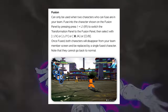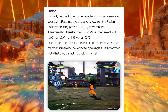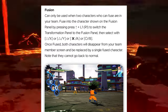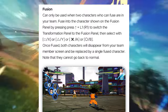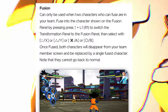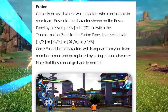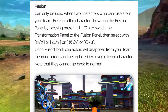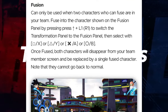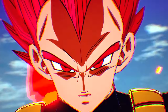Fusion can only be used when the two characters who can fuse are in your team. Fuse into the characters shown on the fusion panel by pressing up plus L1 or R1 to switch the transformation panel to the fusion panel, then select with square, X, triangle, Y, X/A, or circle/B. Once fused, both characters will disappear from your team and be replaced by a single fused character. Note that they cannot go back to normal.